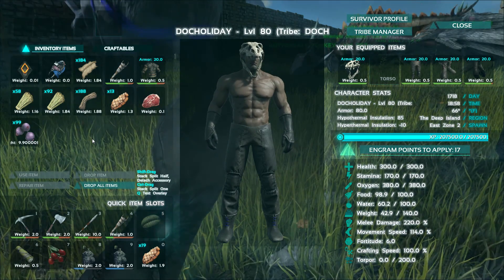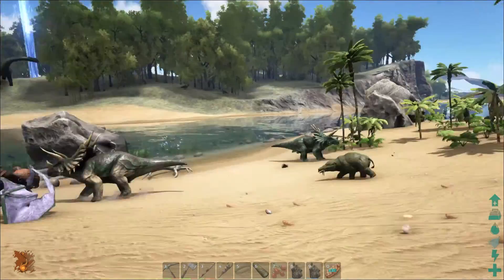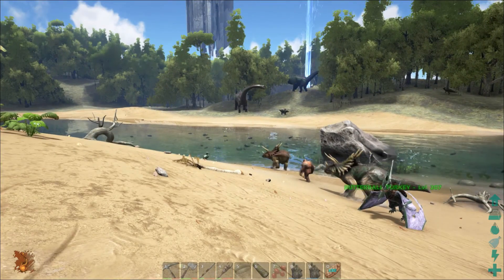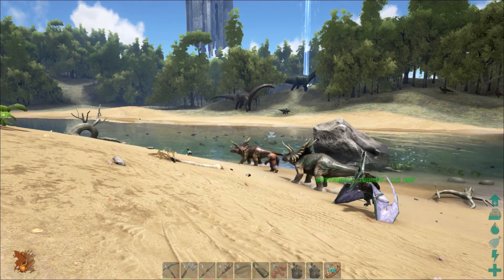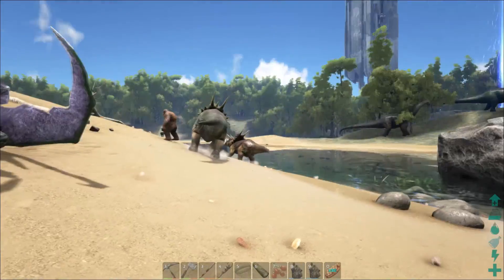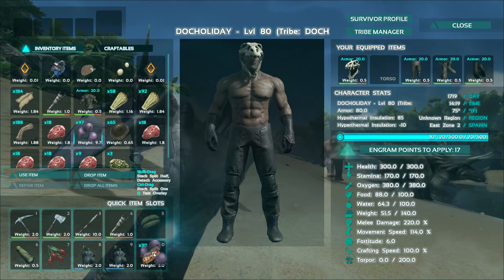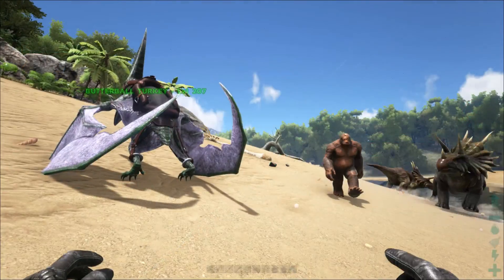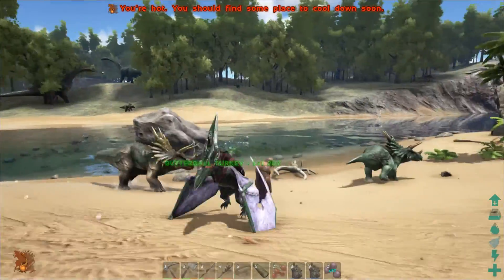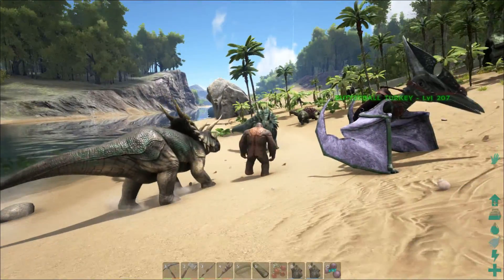Alright guys, we're back. I finally found one — Lord have mercy. I died trying to look for one of these things; got into a fight with a level 109 alpha raptor and it killed me. Anyways, let me show you how to do this. Equip these berries to your hotbar, and you're not looking at him in the eye.